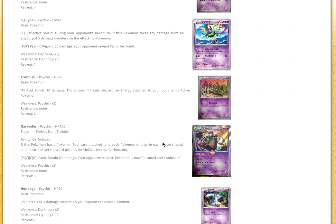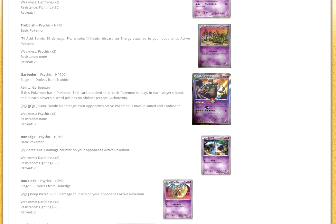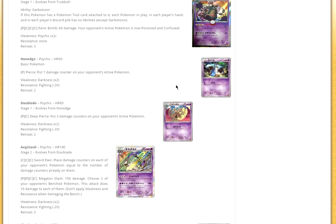Then we have Skorupi and Drapion — pretty underwhelming, unfortunately, since Drapion's such a cool Pokémon. Next up we have Sigilyph with Reflective Shield: during your opponent's next turn, if this Pokémon takes any damage from an attack, put 5 damage counters on the attacking Pokémon. This with Rock Guard could be funny. You could also abuse Focus Sash with a Fighting type. We're also getting a Garbodor reprint of the ability — Garbotoxin: if this Pokémon has any tool on it, each Pokémon in play has no abilities. It's an awesome ability and it's going to see play, let's face it.